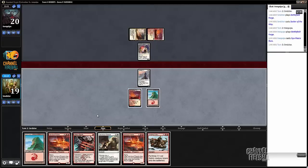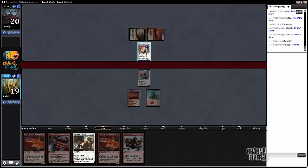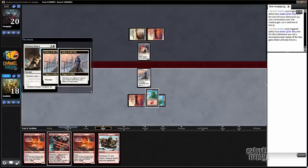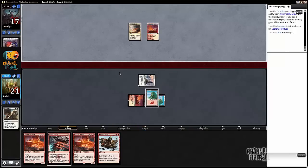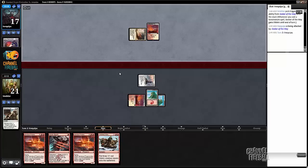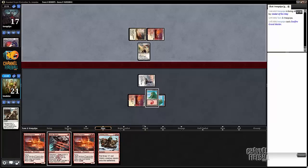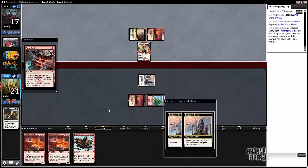Nyx-Fleece Ram — well, I guess that's a Valorous Stance target. I think that's better than Hordling Outbursting this turn. Let's just keep up Wild Slash if he has Rabble Master, and let's just get in. Got a Grandmaster — okay, I'm gonna kill that one now. Our opponent is also missing a land drop, so that's good news for us.